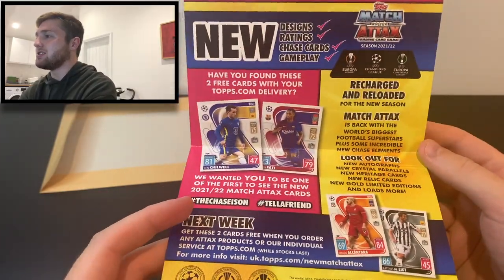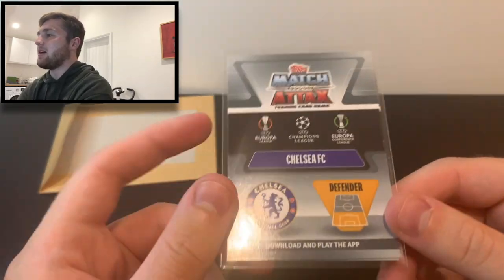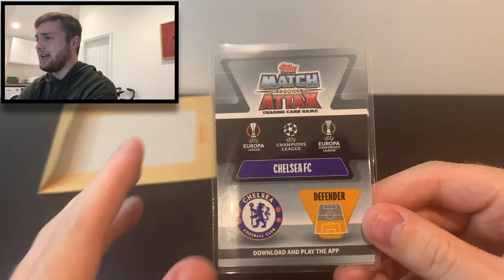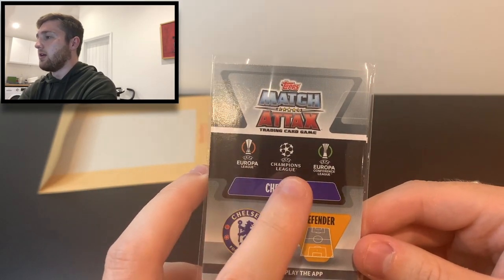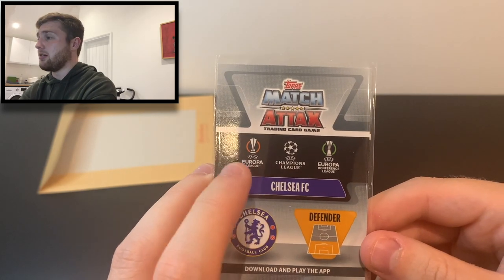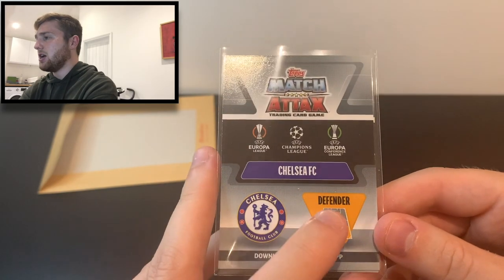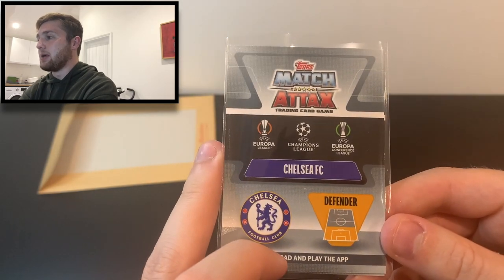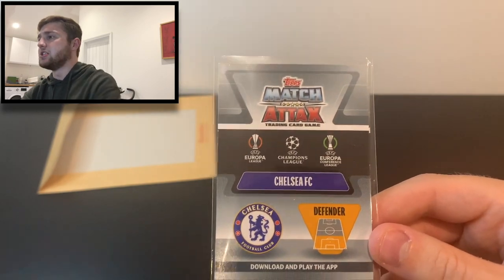Let's look at these new cards — we get Chilwell and Fati this week. As you can see, there is the back of the card and already I like it. It's grey with the Match Attax logo in the middle at the top. Got the three licensed competition logos, the club — Chelsea FC — the Chelsea badge, the player's position, and a little bit about the app at the bottom as well. Nice and clean, not too cluttered. It looks good. This is a good start.